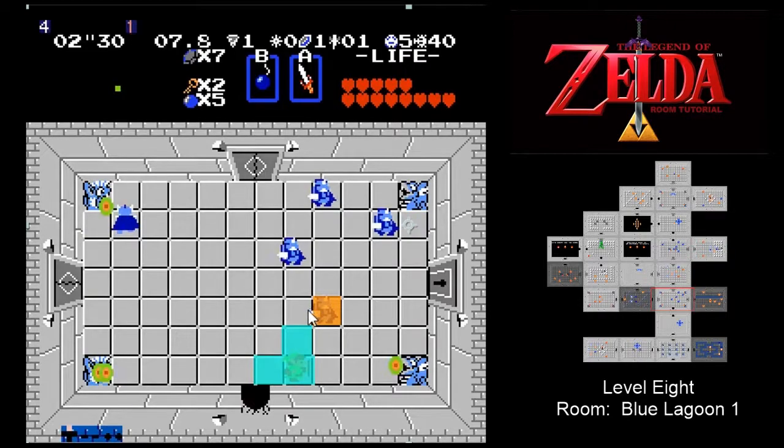As the darknut moves into the tile adjacent to Link, you want to begin your swing, as you're safe from any retaliation since darknuts can't move on the half tiles — they have to wait until they're at the full tile to turn. This initial movement sets the runner up to begin eliminating the southeast darknut from the diagonal and begins the room with solid combat principles.